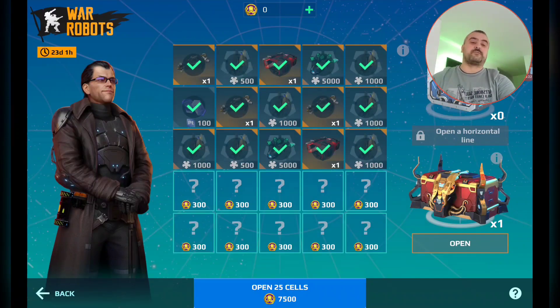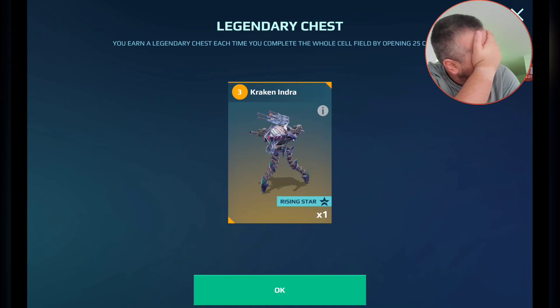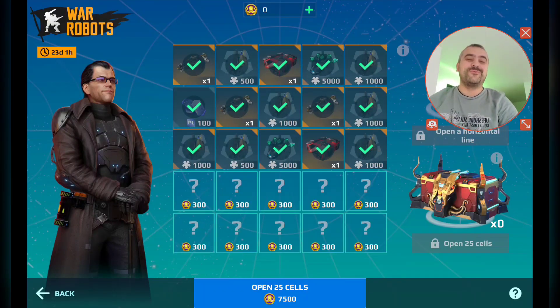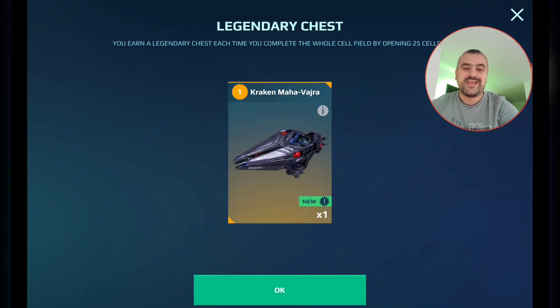Freaking hell Pixonic! Now we are opening this one — oh my lord, is it a Titan? I really can't look, I'm not pretending. Zoxi got a Kraken Indra! Oh my lord, Kraken! Legendary chest — Kraken and Mahawadra!